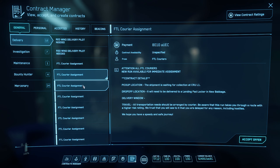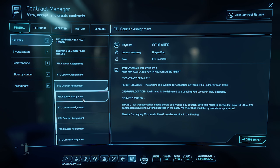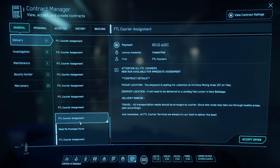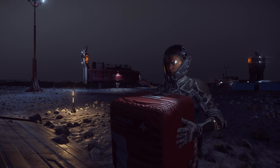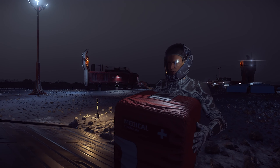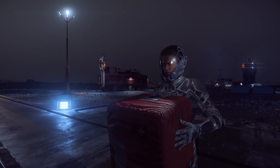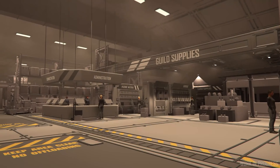Those will be back. There is a 0% chance that we won't have deliveries that go from one planet — Crusader, for example — to Microtech and pay a lot more than 4,000. On top of that, the plan for the next patch is something that can tie into this system and likely bring deliveries back in terms of alpha UEC per hour, which is cargo decks.